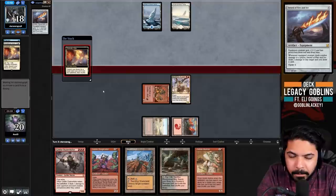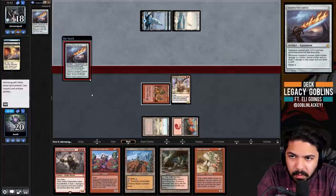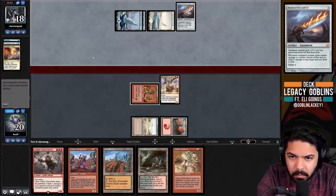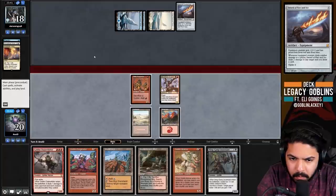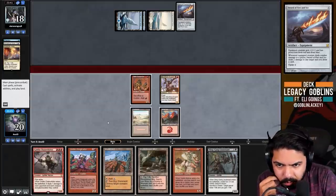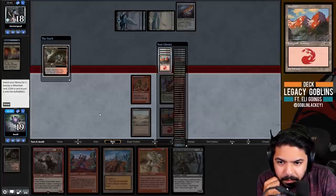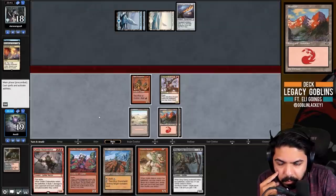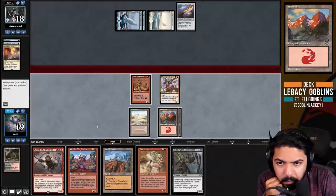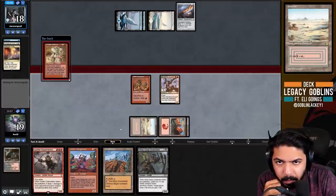The most annoying thing about equipment is when they let them sit in hand, making it harder to set up Crater Maker. We fetch a Mountain because of Back to Basics. It's not crazy to sac Expert and play Ringleader, but given we think they have Force, we don't want to give up board position. We Matron for our shatter effect.